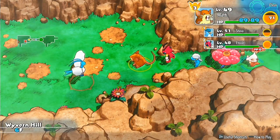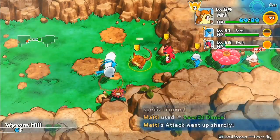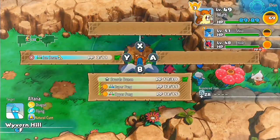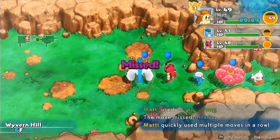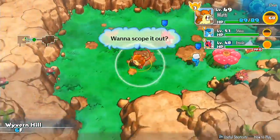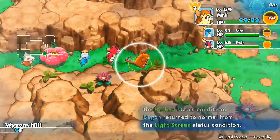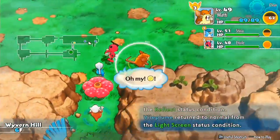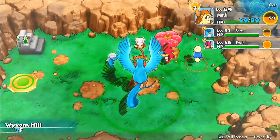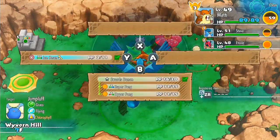Wyvern Hill is where we're currently at and so far it's not too bad, but I'm willing to bet that as we go along it's going to get more dangerous. There's going to be stronger Pokemon as we go - I know there's going to be a Flygon somewhere in this dungeon, and there's also going to be some other dragons as well, probably on the higher floors. Bringing Shiva along was definitely a good idea with that Squeeze Out ability. Somebody snuck onto the team again - Party Crasher.